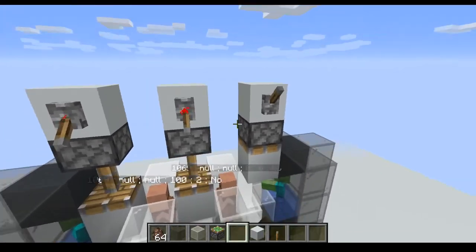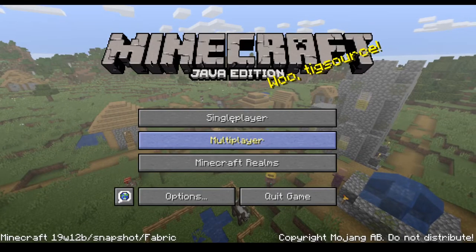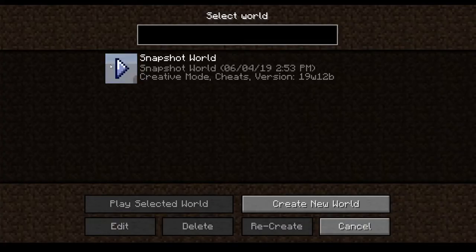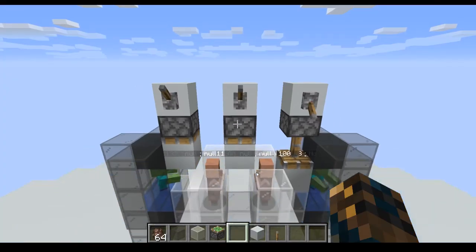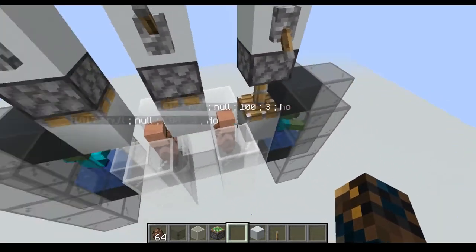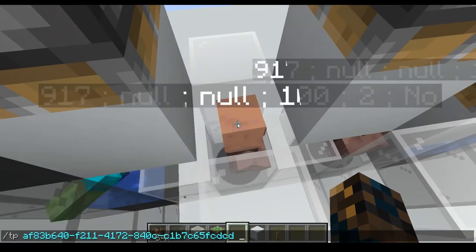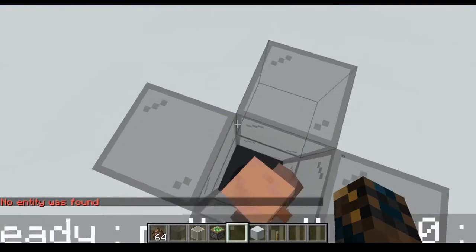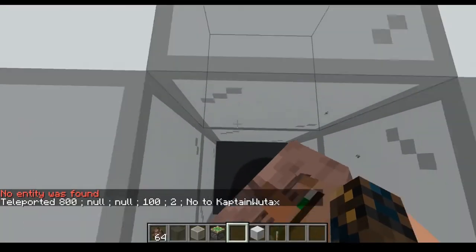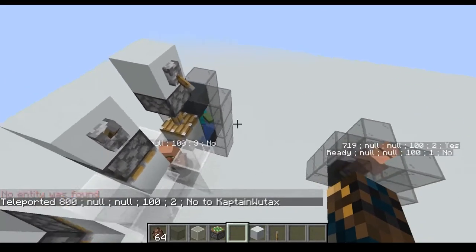This villager needs an entry, so we need to flip this around. Now this villager has three entries, and this one still has two, so we teleport the one with two entries in. Now this villager has three entries.